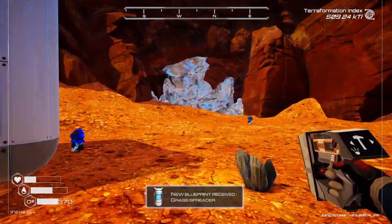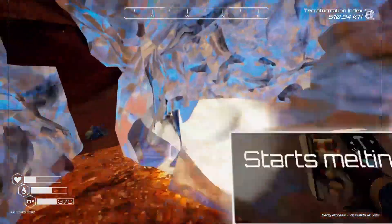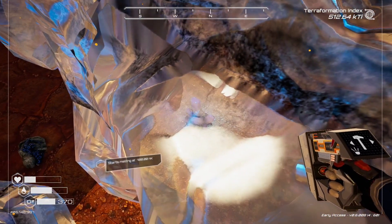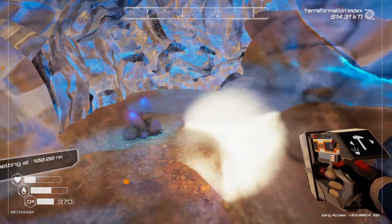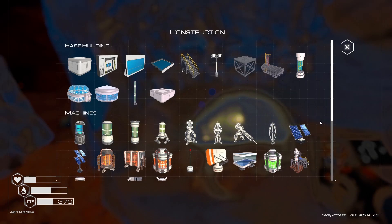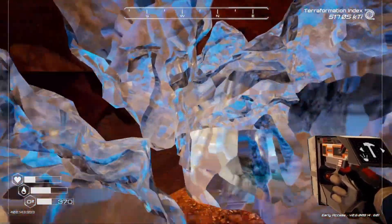Oh, there we go — we got the grass spreader. It says 100. Okay, so it's already started to melt then because we're at 162. Yes, you can see it has definitely started to melt. Wait — that kind of looks like osmium to me. Doesn't it? That's new. If you look at the osmium picture here — yeah, okay, so that's osmium. This is where we need to go for osmium.